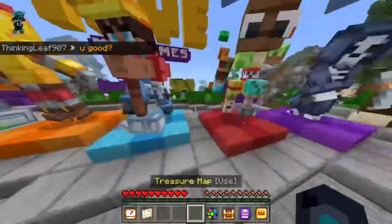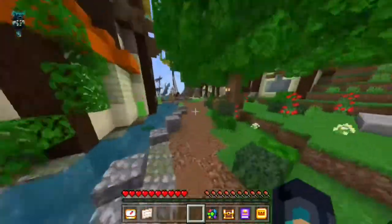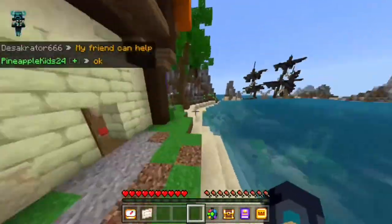First thing you want to do is run forward, pass the games, stay to the right across the river, turn left when you reach the docks, turn right when you reach the first house and run along the shoreline.